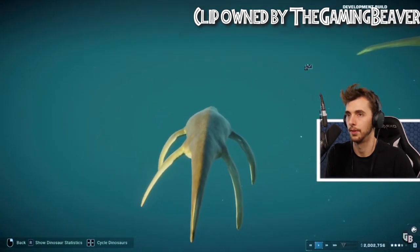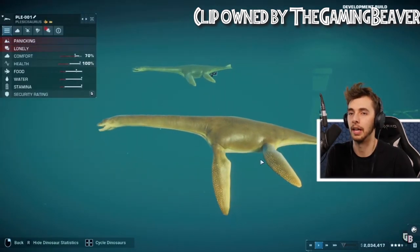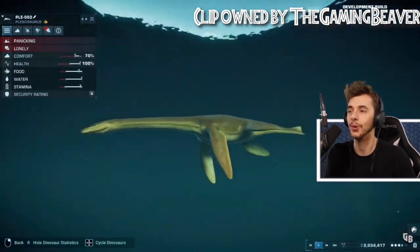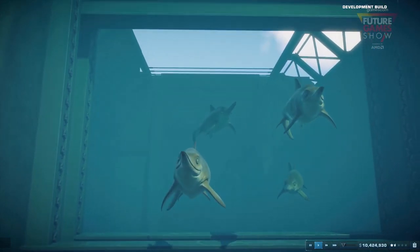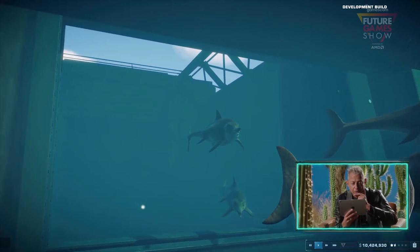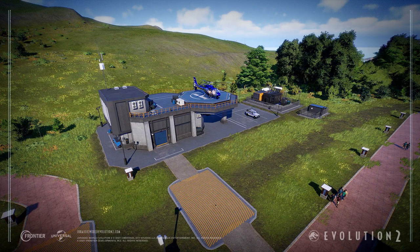The clips being shown are from TheGamingBeaver's video, with the link in the description. Another new marine reptile added is Ichthyosaurus, also one of the popular marine reptiles. There will be a lot of decorations for guests and buildings, like a Spinosaurus skull. The Gyrosphere has also returned in this game as an attraction — the Gyrosphere track can overlay with guest paths, creating a crossing path. You can now also move buildings instead of demolishing and rebuilding.